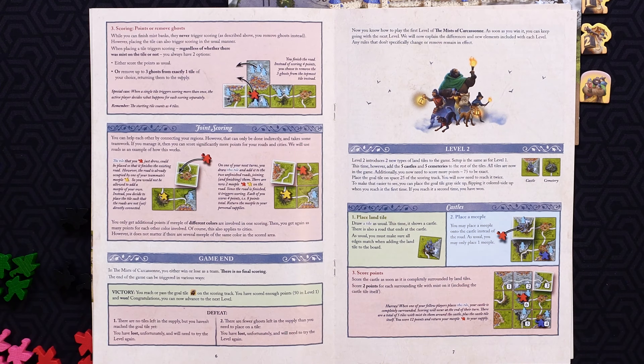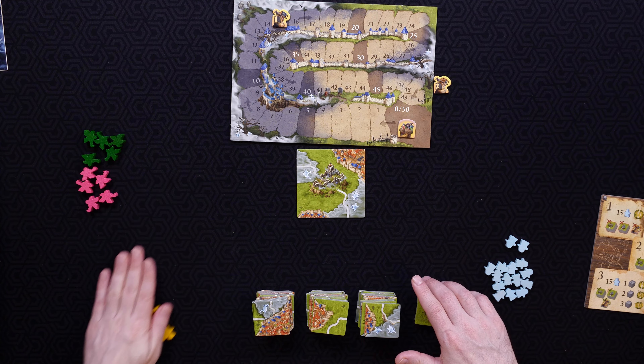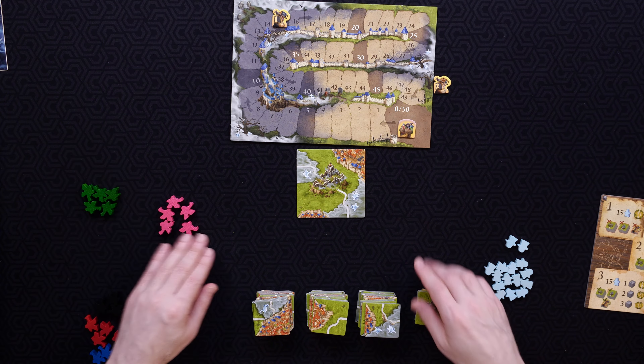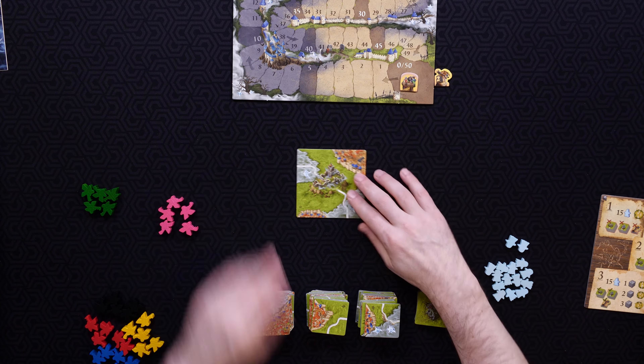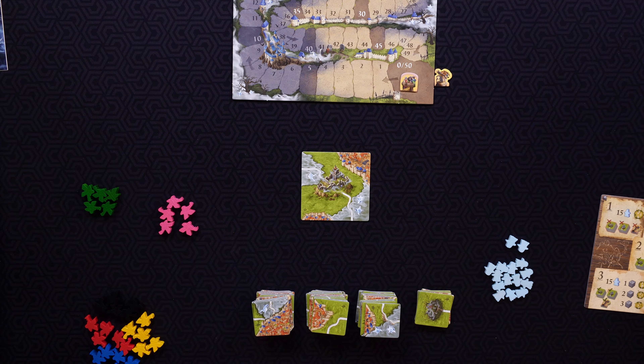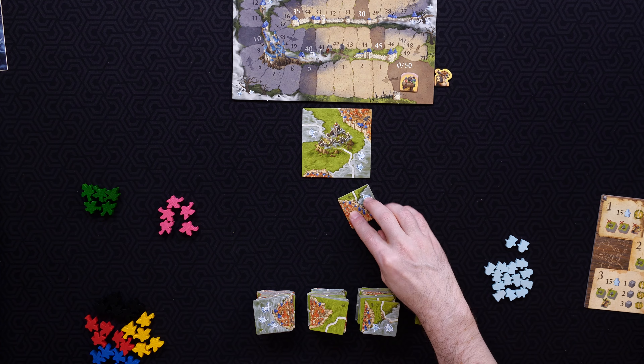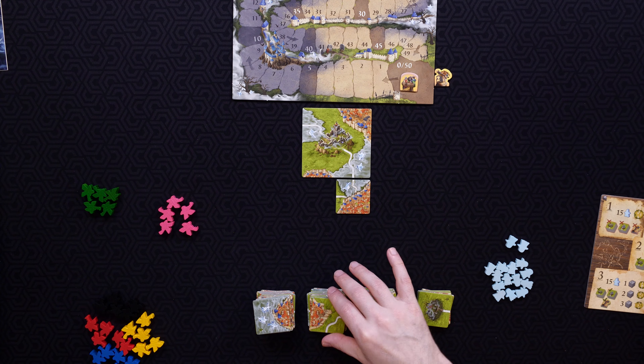Depending on the number of players, divide up the colored worker meeples. With three or more players, each player receives five meeples of their color. For less than three players, each player will receive meeples in multiple colors. The oversized starting tile is placed in the center of the table. Players take turns clockwise. On a player's turn, they reveal a tile and then connect it to one of the existing tiles on the table, rotating as they wish but ensuring that all touching sides match features. Roads must connect to roads, cities must connect to cities, etc.